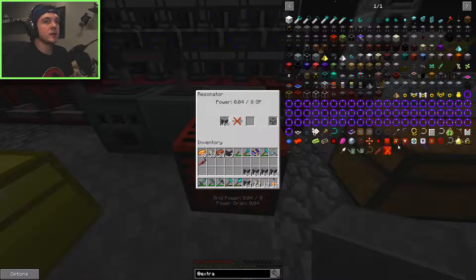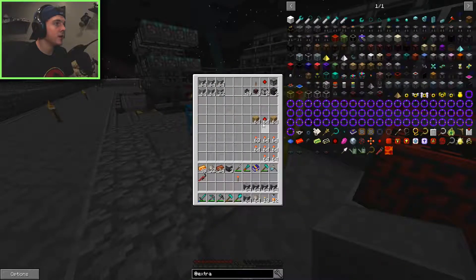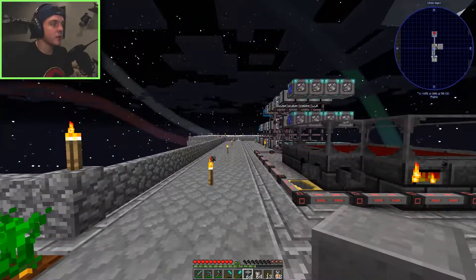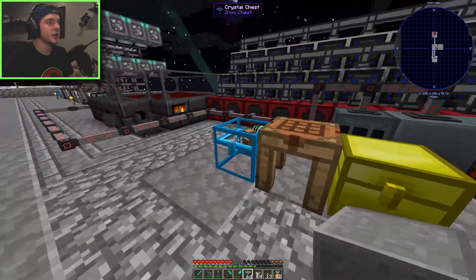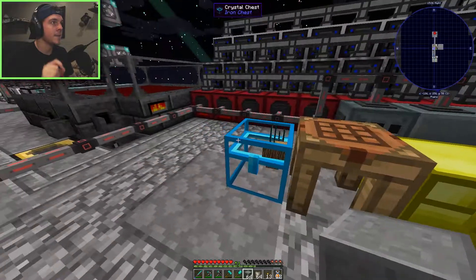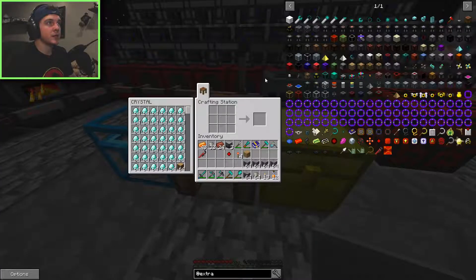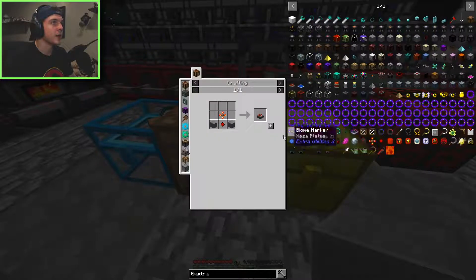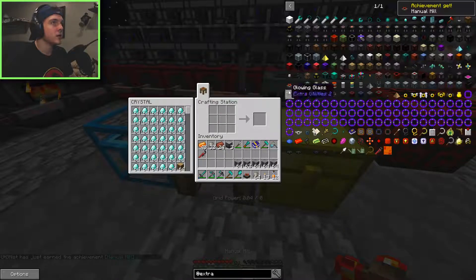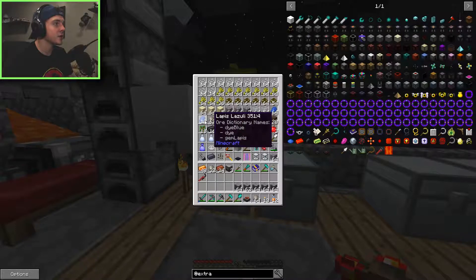To get that initial grid power, we start with a manual mill - it gives one GP and is made from polished stone, a resonating redstone crystal, and a redstone gear. Also, solar panels give us one GP each. I found some lapis so let's make those too - we'll grab six ender shards and 24 redstone to make six resonating redstone crystals, then craft 12 solar panels.